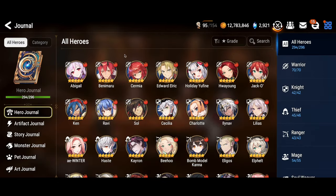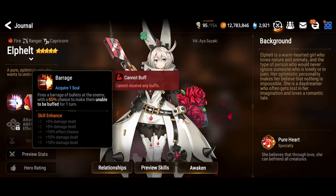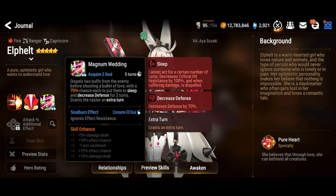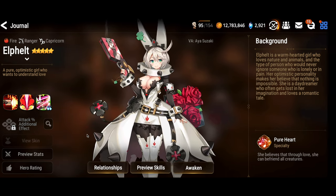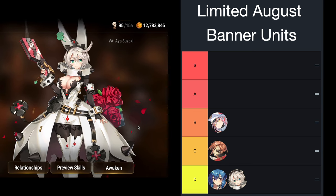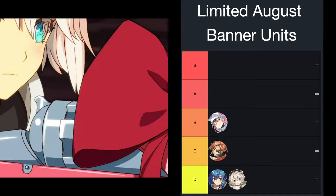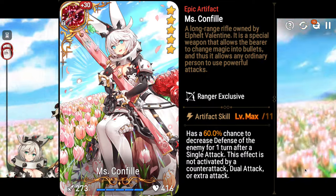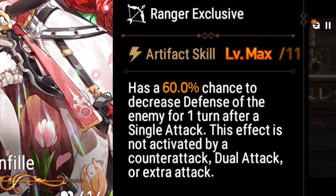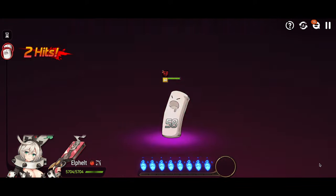Elfelt used to be fantastic in PvP, but her usage has fallen off quite a bit. The style of cleave she does is punished quite a bit now. With cleave really struggling right now, I can't in good conscience recommend pulling Elfelt. She's got almost no use in PvE either, so other than occasional arena usage, you won't find many places to use her. Some people want to pull for her Misconfile artifact, which applies defense break — that's nice — but even that artifact isn't as usable as it once was. I would pass on Elfelt too, unless you're swimming in resources or just really love the unit.